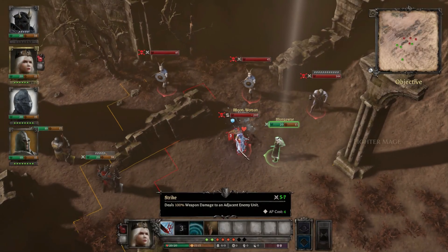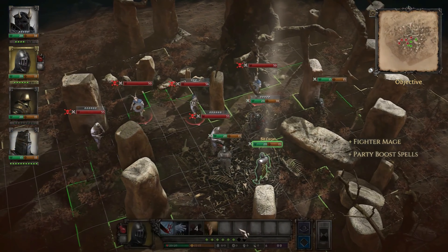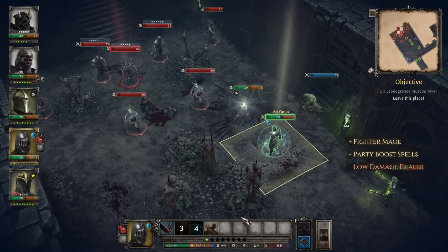Sages fare somewhat better in a melee situation, but it's not really their specialty. In selfless acts, they elevate others, using boosting spells to strengthen allied combatants.